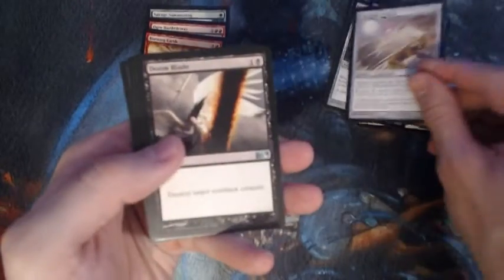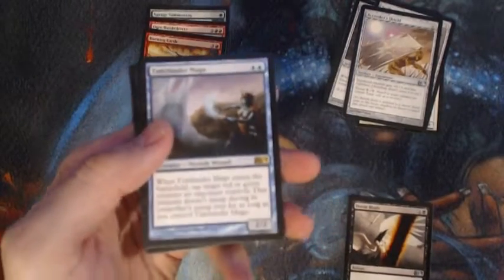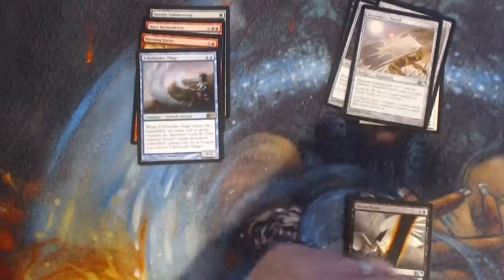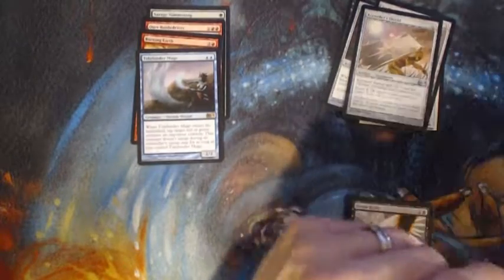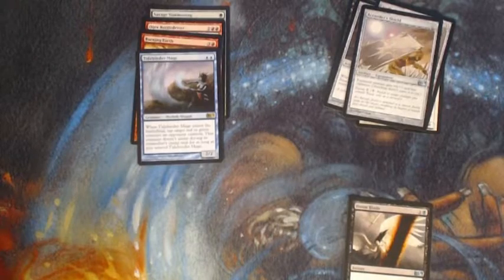A Quaterstaff, a Doom Blade, and a Tidebinder Mage — hey, that's one we forgot about. This card's all over the place, goes up and down, can't make up its mind how much it wants to be worth, but that's a good one. Sees a lot of play in Legacy and Modern Merfolk.